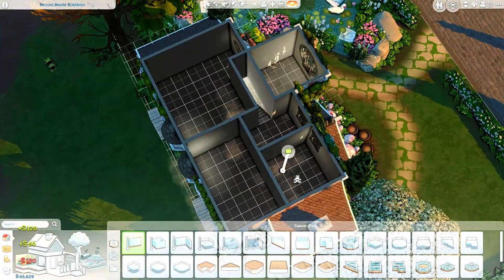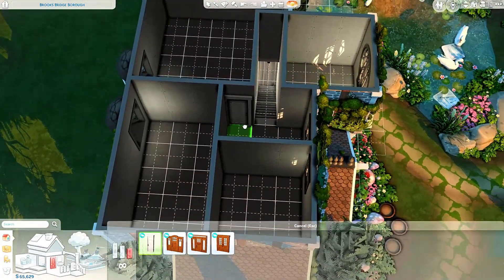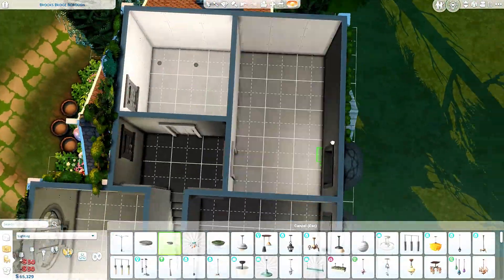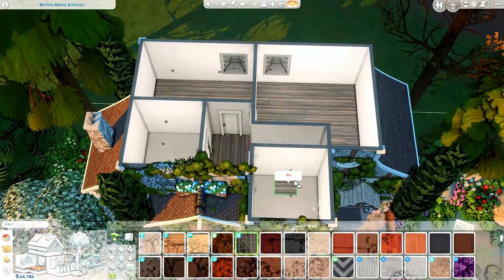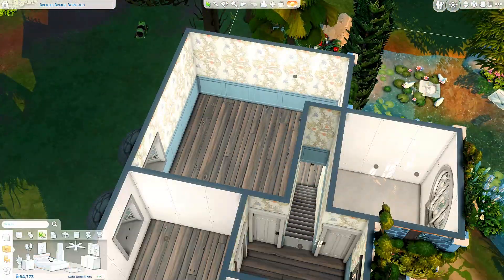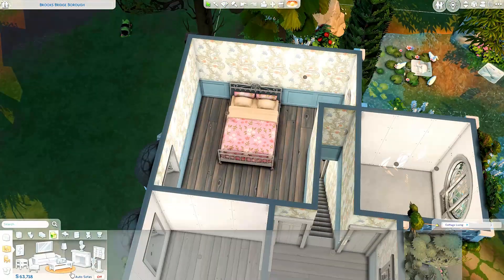Now moving on to the upstairs — the last portion of the house. This is where the three bedrooms and one bathroom go. I was actually quite surprised that I managed to fit three bedrooms up here. It's just a one bathroom house because I didn't think there was any need for another. We have a master bedroom, a child's room, and then a nursery as well, which I thought would fit a lot of sim family dynamics.